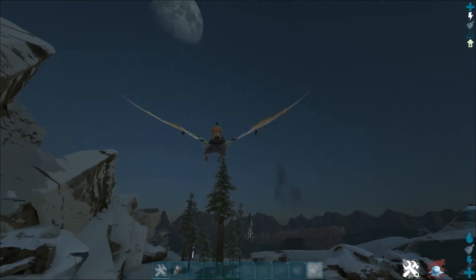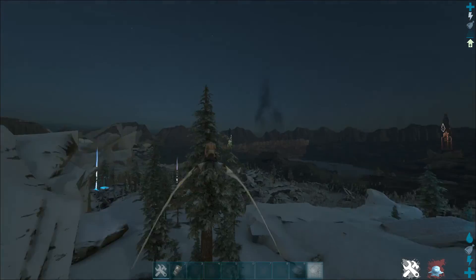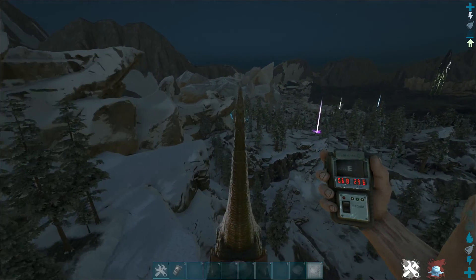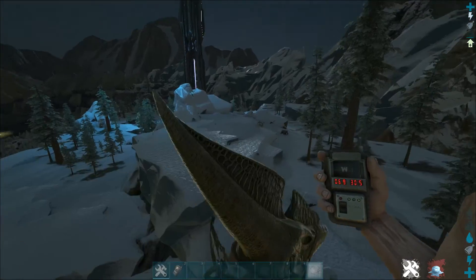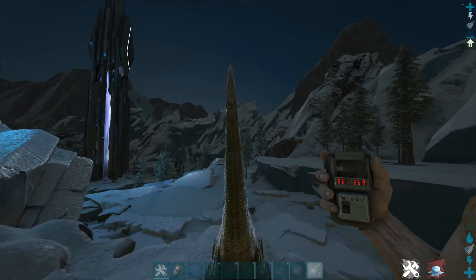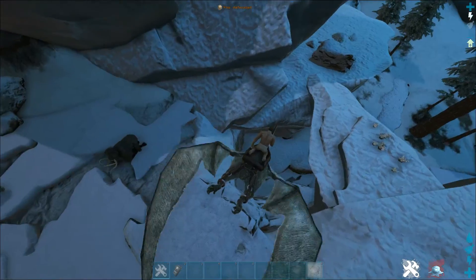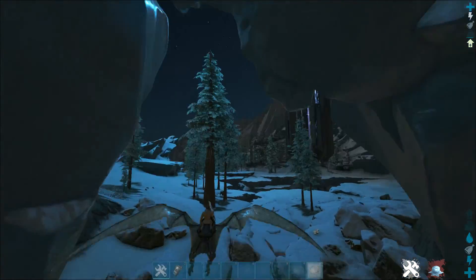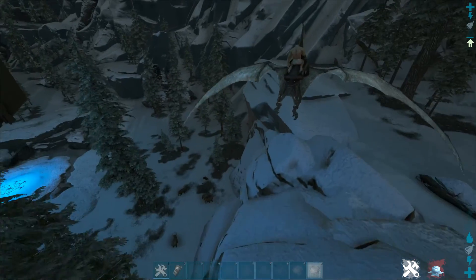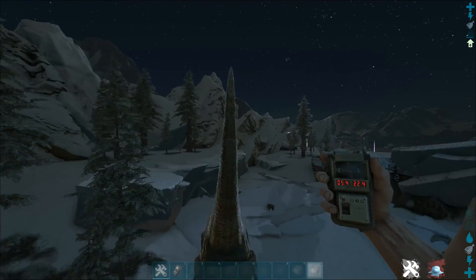The next one is at 32, 5, in the winter biome. This big area is very accessible but also versatile — you've got a lot to work with, and it seems to have really only one entrance. You actually can't even get up here by foot; there might be one entrance but it's very restricted.